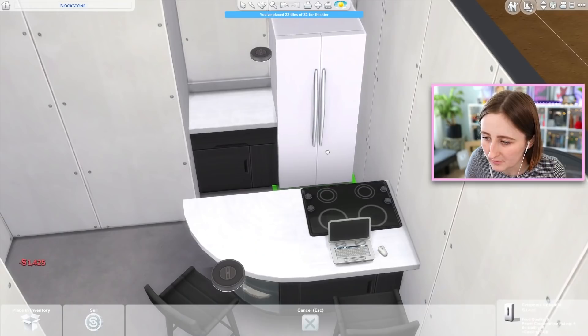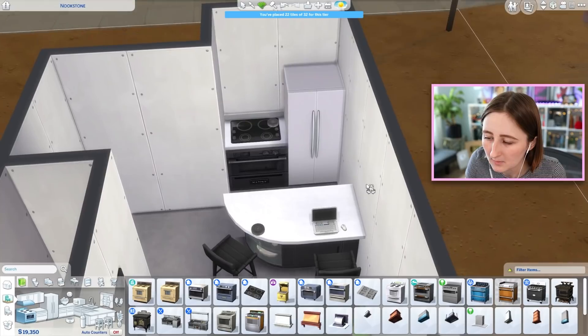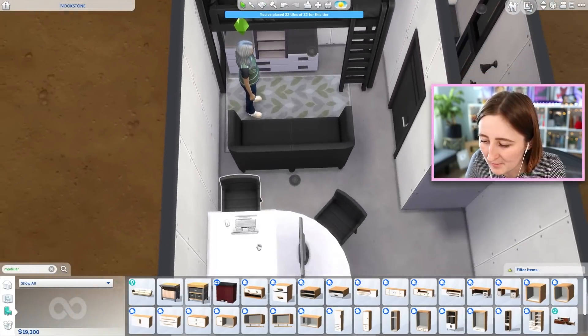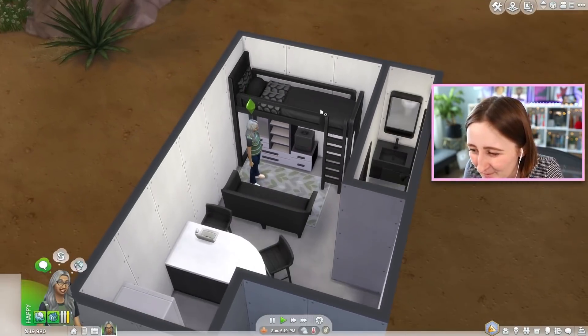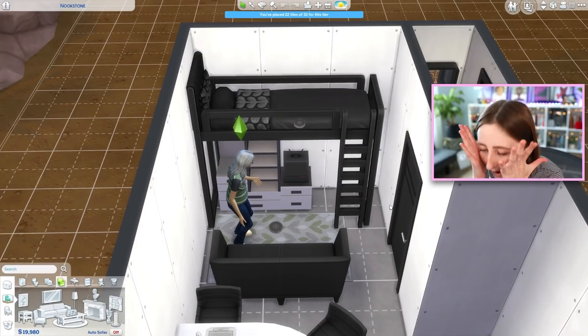We're gonna see if it still works. I don't really care what fridge and stuff we use. We can just put it here like this. Your sims can definitely cook there. Do you think the TV will fit on that? No, it's too big — we can do a little one, that's kind of cute. Can she get up the bed now? You're kidding! Why?